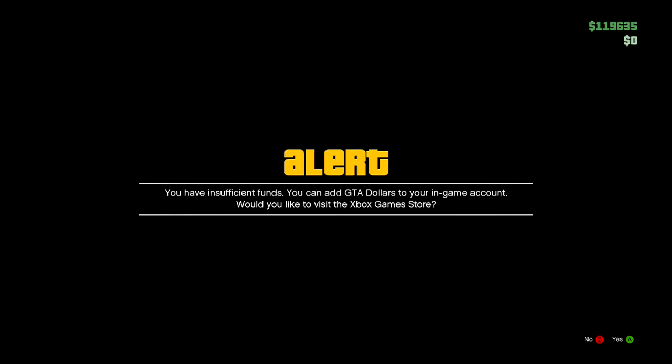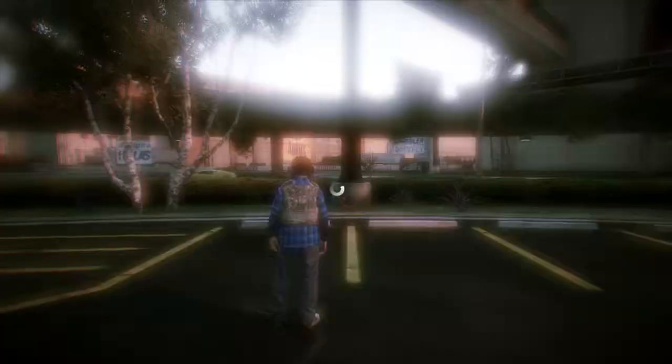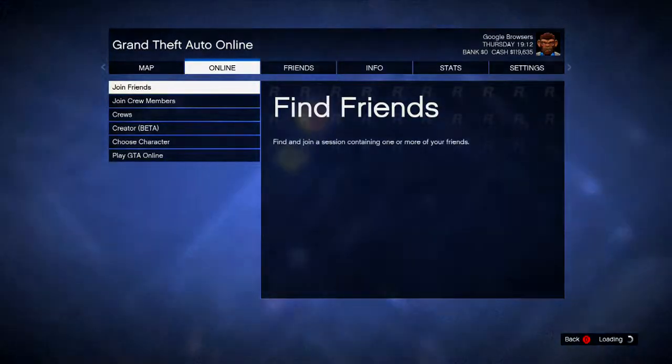Next, hold the start button again for a couple seconds, then as soon as you let go hit A and then quickly go over to Creator Beta.